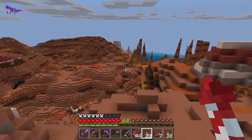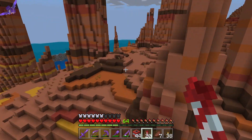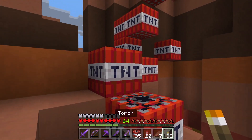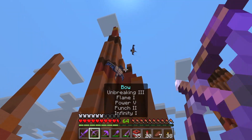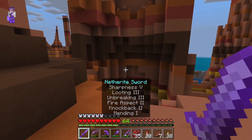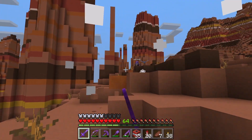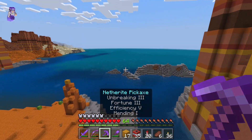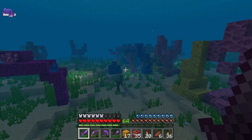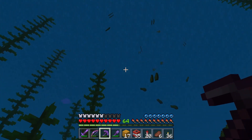Oh, look at that — a bunch of spikes! What would it look like if you blew up some of these giant spikes? A phantom? Why are there so many of these things? Oh, that actually looks kind of cool. I think these blocks would be cool to build with. A zombie, a creeper exploded. Check this out guys, I found a bunch of kelp over here. Let me get some, then we're going to head all the way back over to my base.